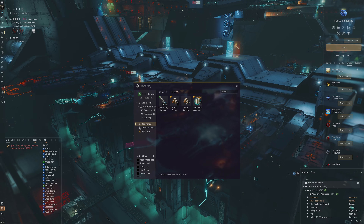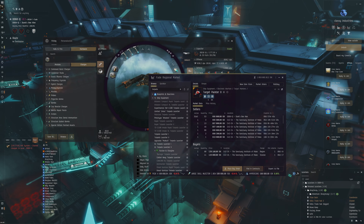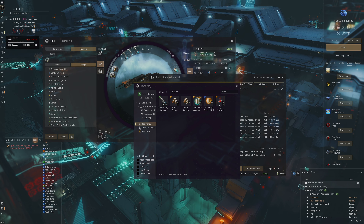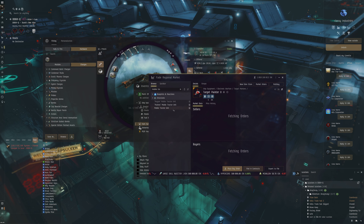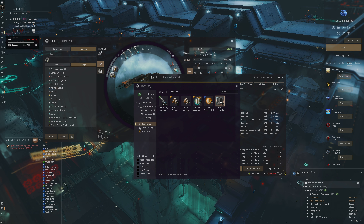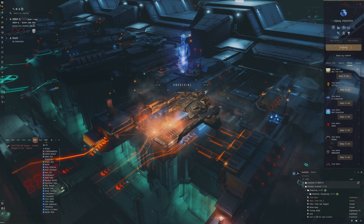We'll swap around the equipment on our ship. Remove this, get another target painter - the cheaper one. Target painter, good. And then we also want to get that MTU - Mobile Tractor Unit. It seems a bit expensive but that's the way it's going to be. Undock, let's go.